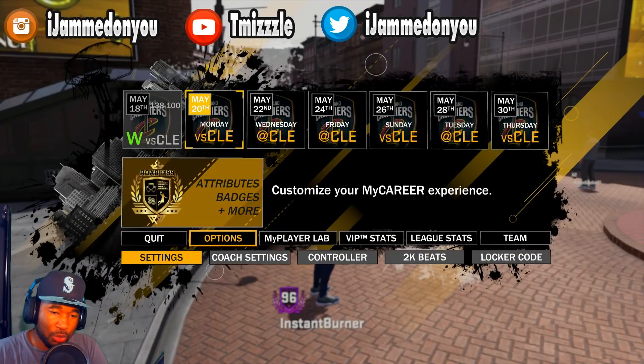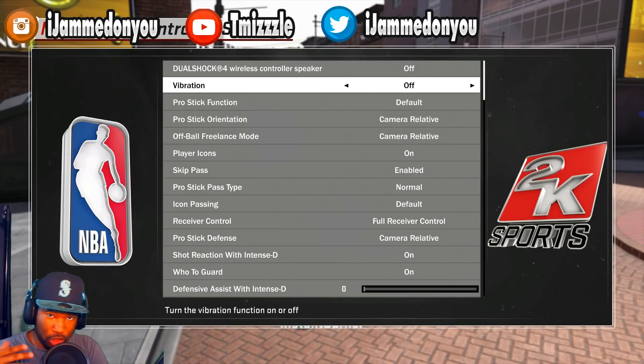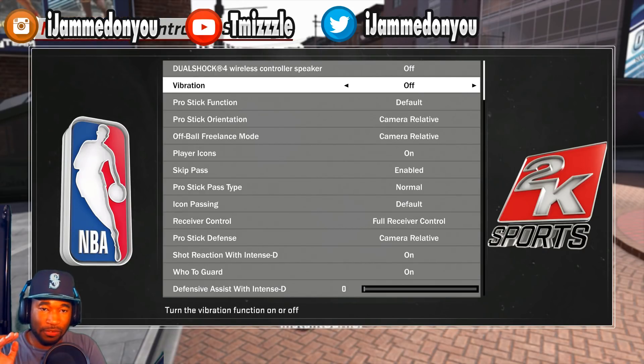You want to go to your options, you want to go to your controller settings. First thing - this is not something you have to do, but it's one of those things I like to do: when it comes to vibration, I turn this off. I turn this off for offensive purposes and for defense.